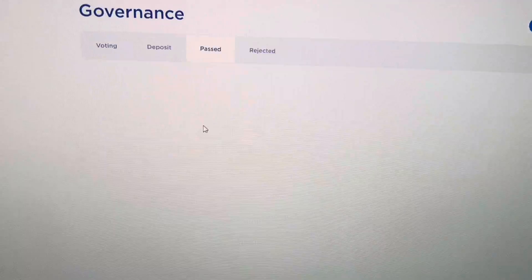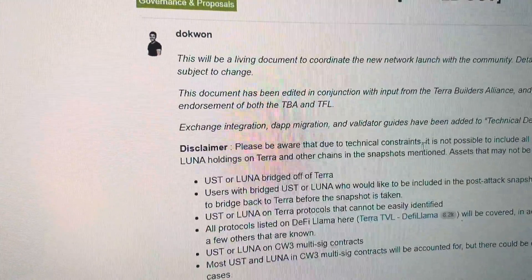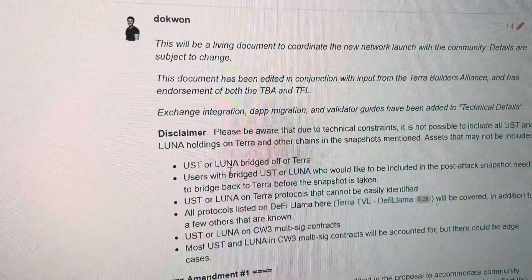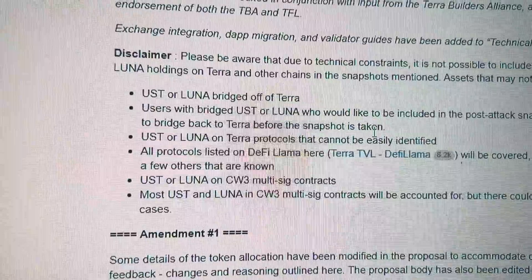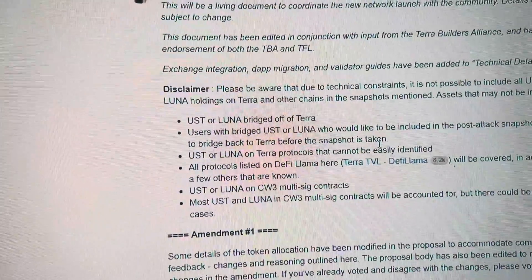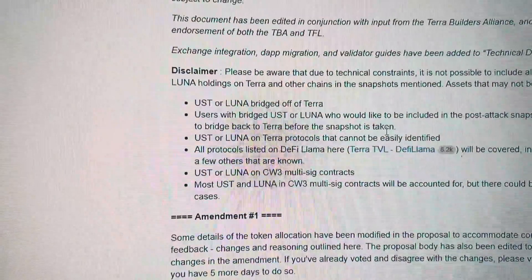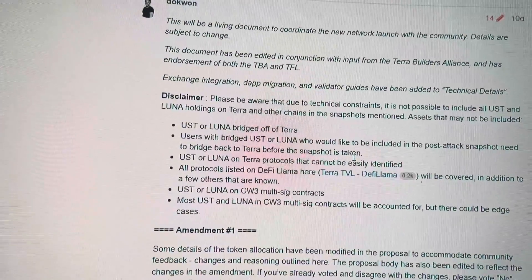Let's look at the research real quick — go over to Governance, then to 'Past Terra Builders Alliance Rebirth Terra Network.' It says: 'Please be aware that due to technical constraints it is not possible to include all UST and Luna holdings on Terra and other chains in the snapshot. Mentioned assets that may not be included: UST or Luna bridged off of Terra.' This is why we want it on the Terra chain — they're literally telling you right here. It also says: 'UST or Luna on Terra protocols that cannot easily be identified' may not be credited for the snapshot.